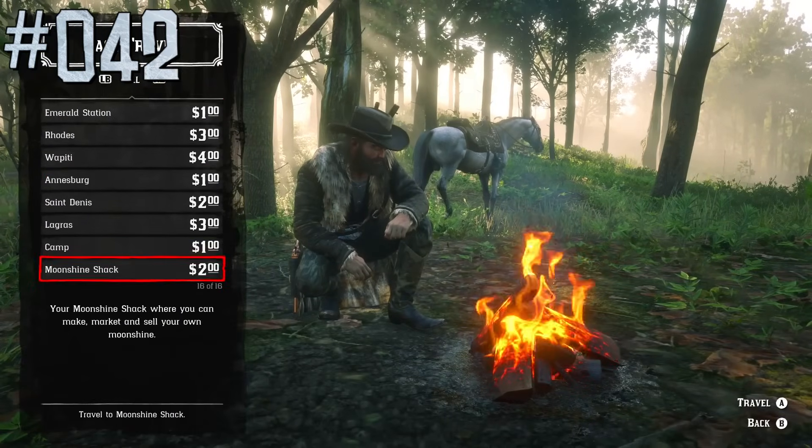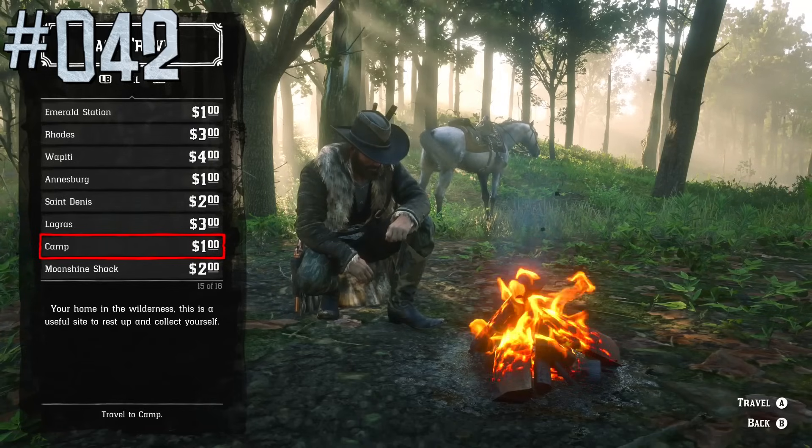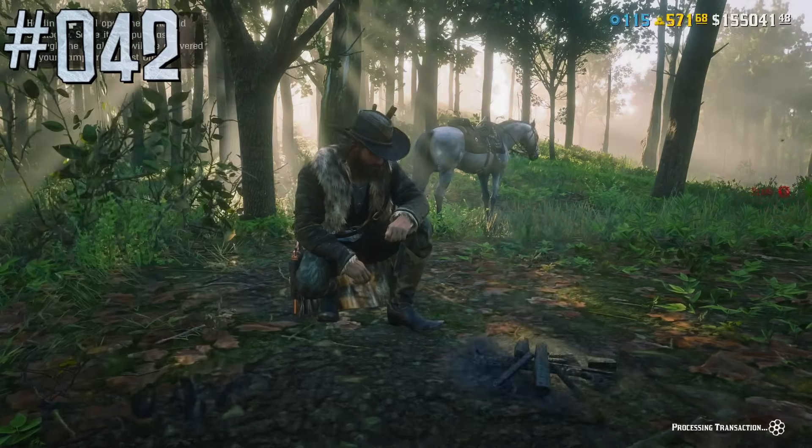Fast traveling from a wilderness camp to a regular camp will always cost only $1, even if the camp is on the other side of the map.